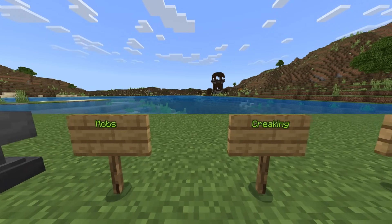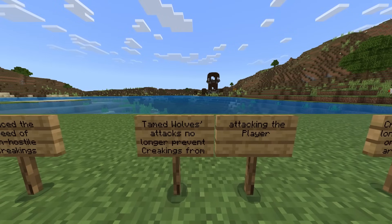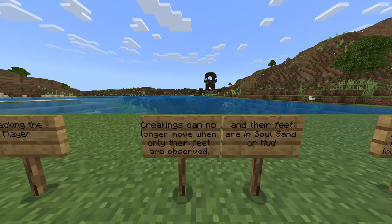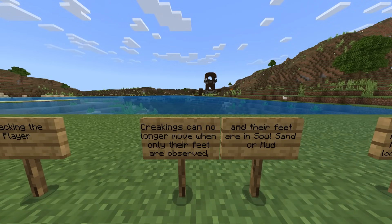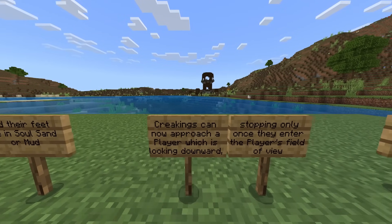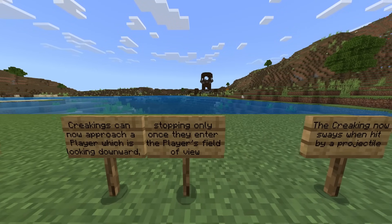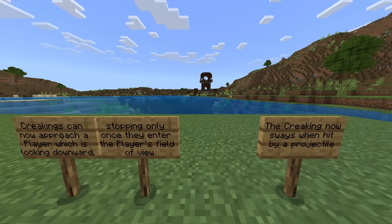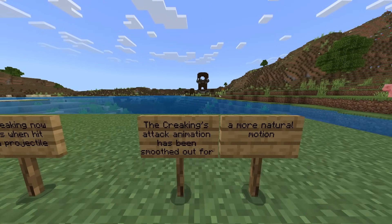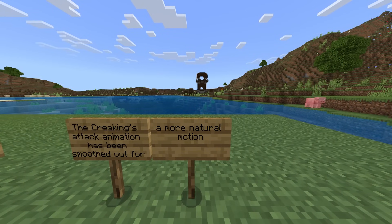Changes with mobs — even more changes with the creaking. They reduced the speed of non-hostile creakings. Tamed wolves' attacks no longer prevent creakings from attacking the player. Creakings can no longer move when only their feet are observed and their feet are in soul sand or mud. Creakings can now approach a player who is looking downward, stopping only once they enter the player's field of view. The creaking now sways when hit by a projectile, and the creaking's attack animation has been smoothed out for more of a natural motion.